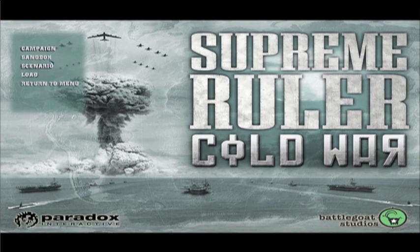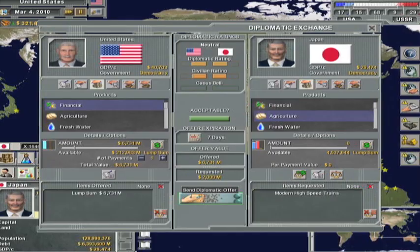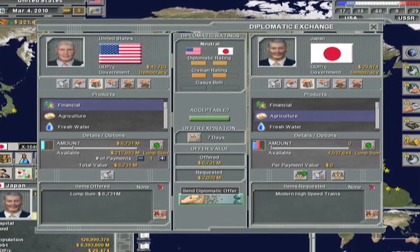Supreme Ruler Cold War is a geopolitical strategy game where players can take control of, in a campaign, either the United States or the USSR, and lead their nation through the historical era of the Cold War, facing things like the Korean War, the Vietnam War, the space race, and try to navigate the era as it went or make changes as they feel.